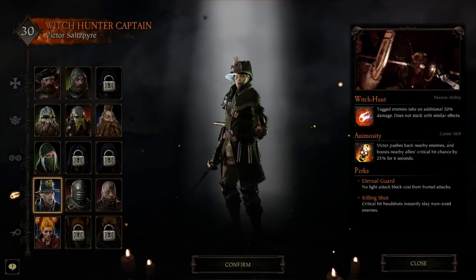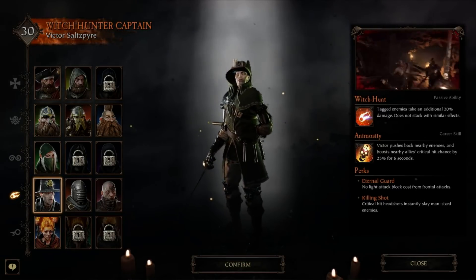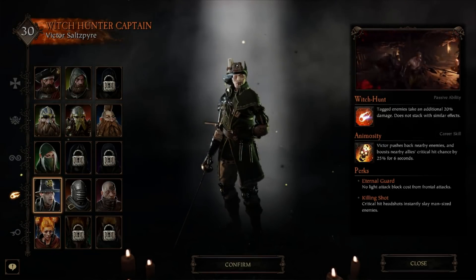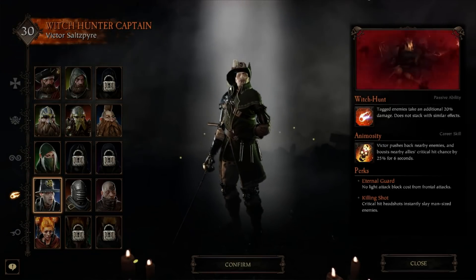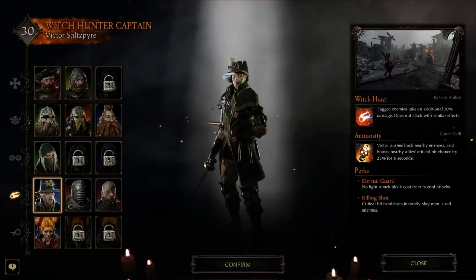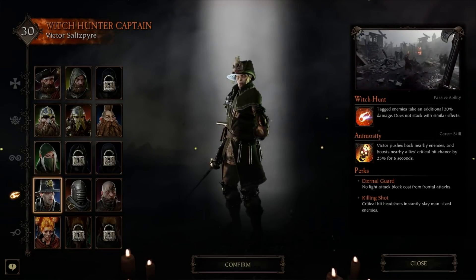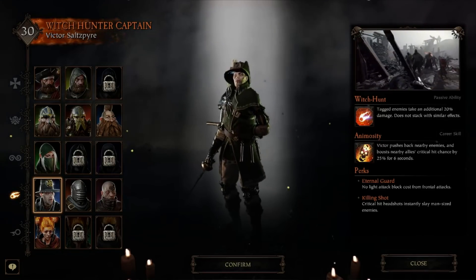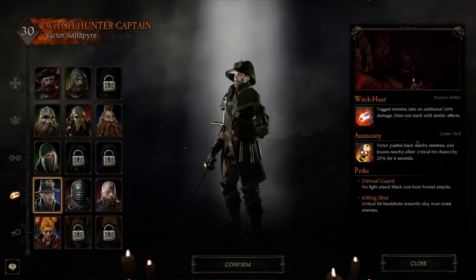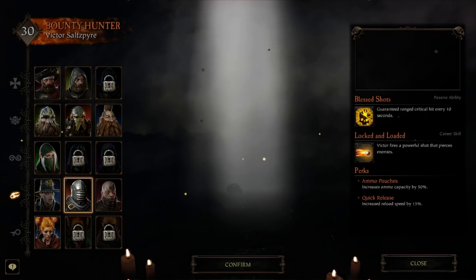So last time I focused on Bounty Hunter — that was eight months ago — but this time I decided, with all the new updates and whatnot, I'd finally make a Zealot guide. I'm pretty confident that this build can work on Solo on Legend, so it does the trick. Having said that, there are a lot of things that have changed that I'd like to go through.